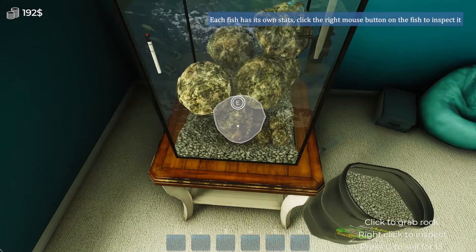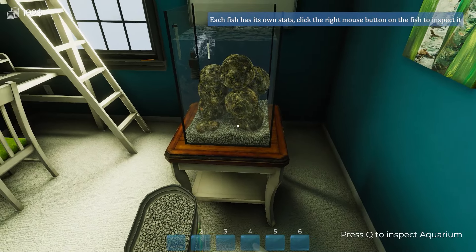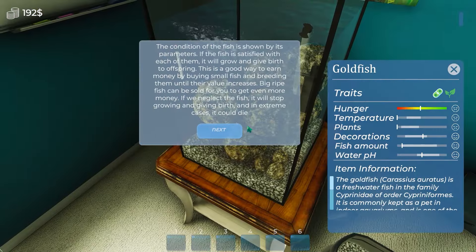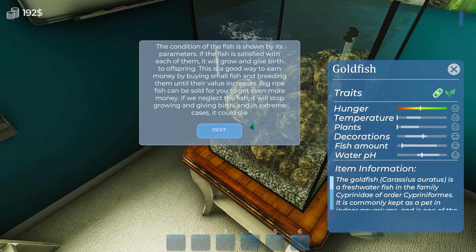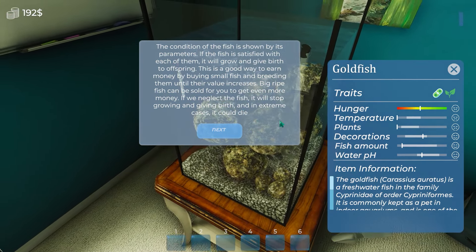Click on a fish to inspect it — you're assuming I can find one. There's one! No, I almost had him. There he is, I got one. Condition of the fish is shown by its parameters — if the fish is satisfied, it will grow and give birth to offspring. It's a good way to earn money. Oh, we're getting into the underground fish market. Excellent.